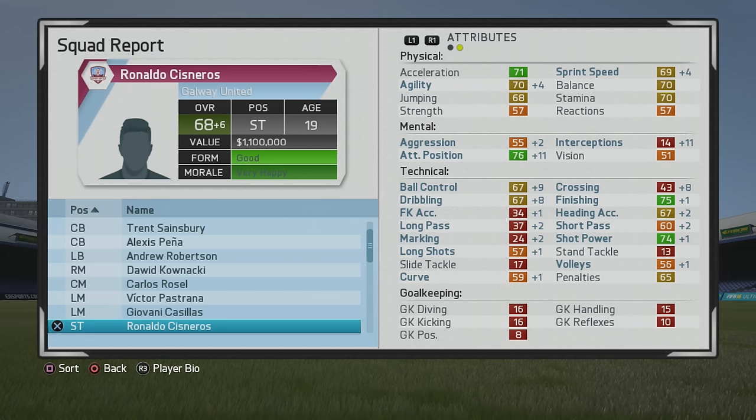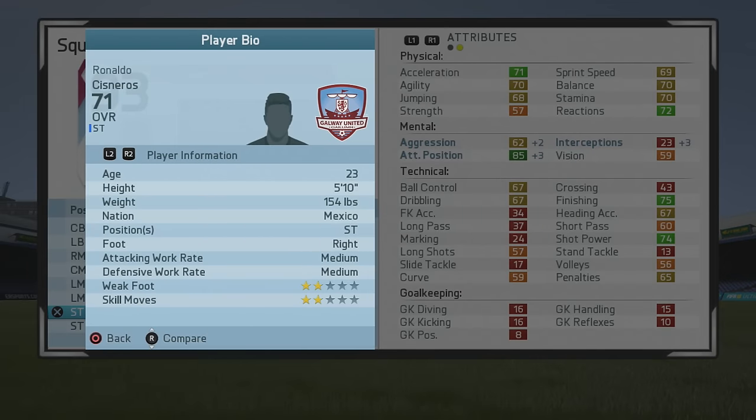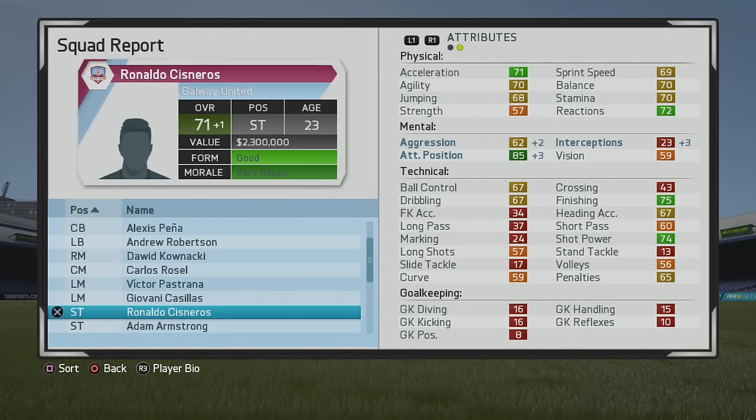I definitely improved his agility a bit and a little bit of pace as well. Finishing is really high again for a young player and ball control doesn't look too bad either. By 2020 he's 71 overall, age 23 — attack vision is very high, which is great to see. Finishing is solid though I think I capped it out and may have overtrained him a little, which is something to be wary about. Either way he's another very solid player.